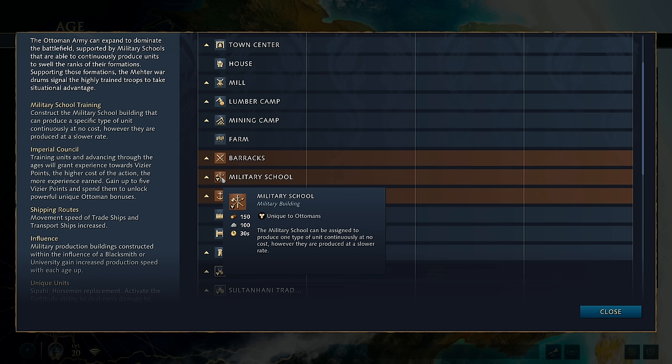Because they're very, very close in ratio, with the military school and the town centre it enables you to essentially keep villagers on wood and stone and decide what you want to do. If you see your enemy going for a heavy military opening, you drop down a military school. If you see them going for a town centre, you've already got stone covered — it takes the question mark out of your macro.